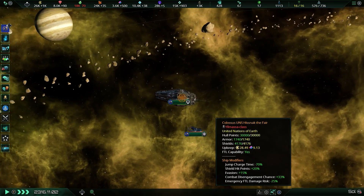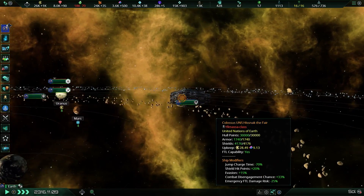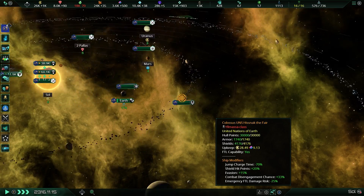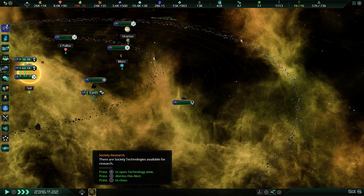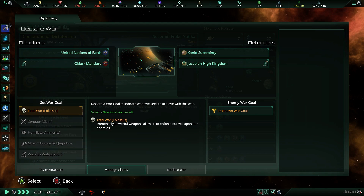And finally, there is the Nanobot Diffuser. The Nanobot Diffuser is unique, as it is only accessible to the Driven Assimilator subtype of machine empires. No longer will you have to go through an arduous process to assimilate every man, woman, and child — you just release the nanobots and let them do their work and assimilate every single person on that planet below, as long as they're not robots or hive minds. This is Synthetic Dawn only.